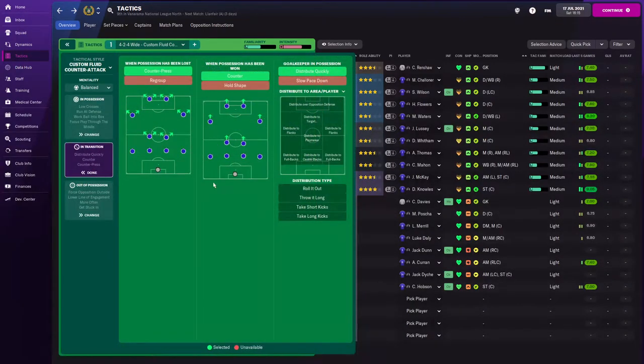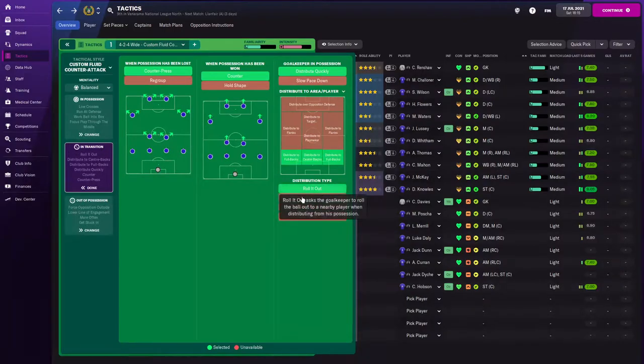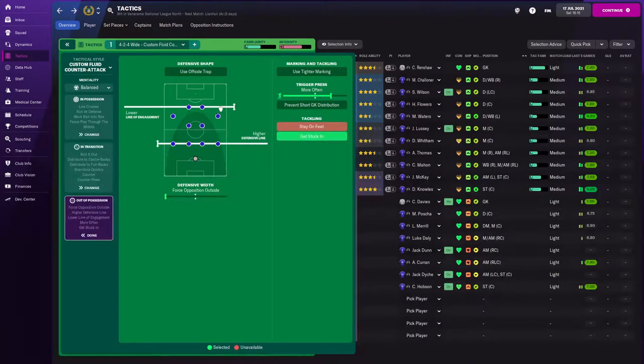In transition, I want to distribute to the backs. I don't want to roll it out - I'm tired of him kicking it down the field every time we get a goal kick, they get the ball back. We're going to counter press and counter. Out of possession, move our line up just a little bit - standard line of engagement. I'm not really wanting to press that much, I want us to be able to fall back a little bit more.